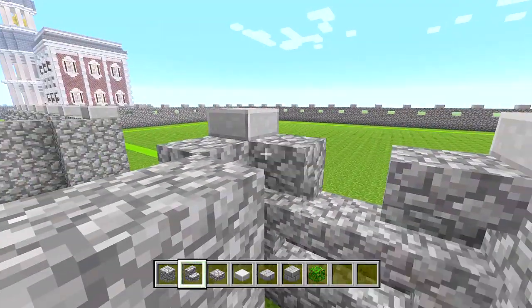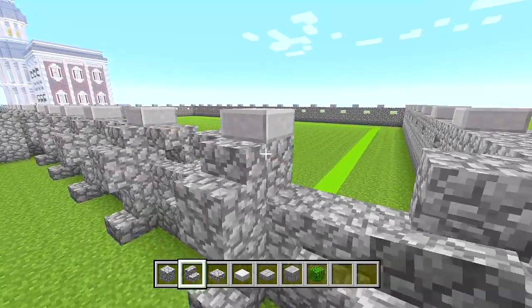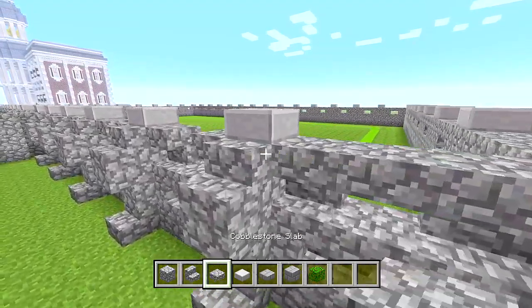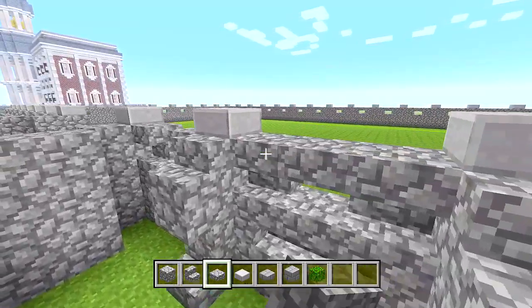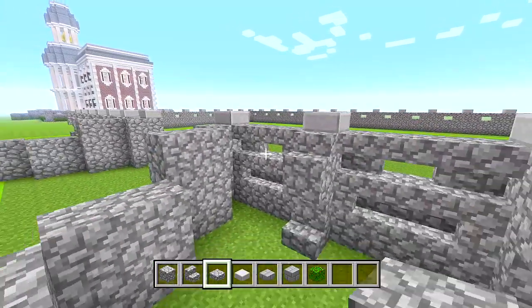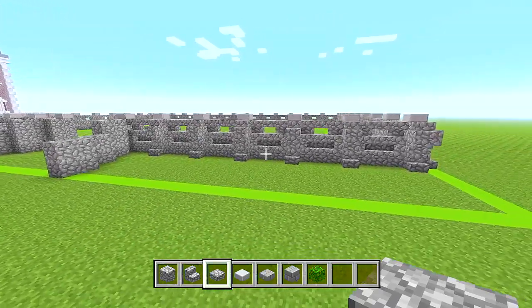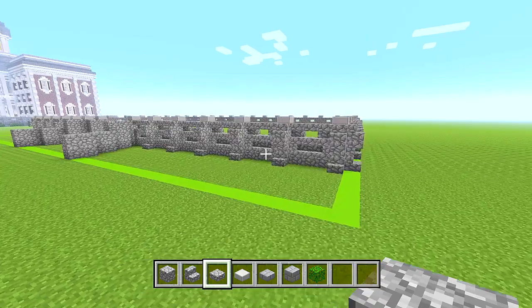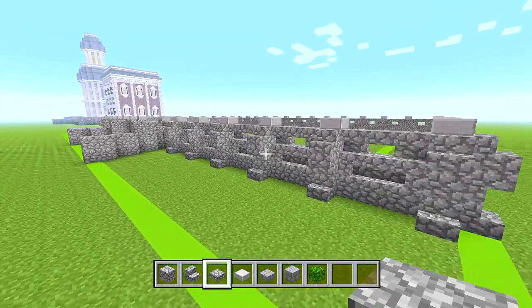I'm just about done with the final step for the walls of the foundation. This is what we have for the walls — it's looking pretty good. One last thing we could do real quick is add some oak leaves since we don't have any landscaping at all.